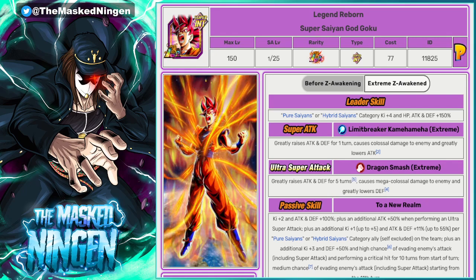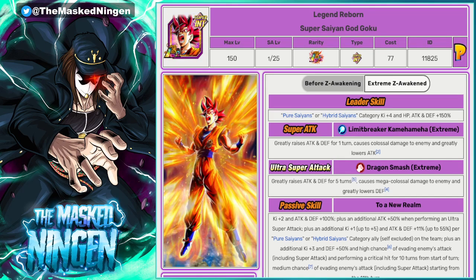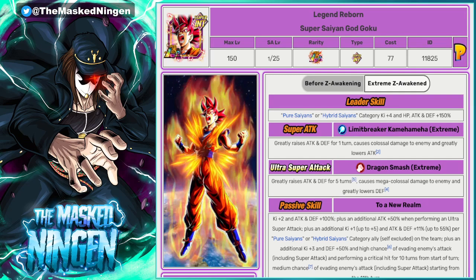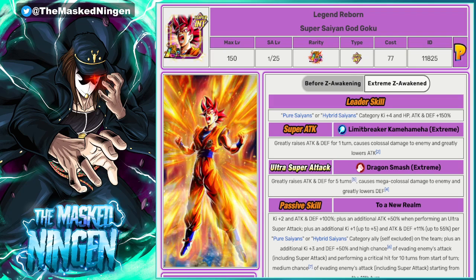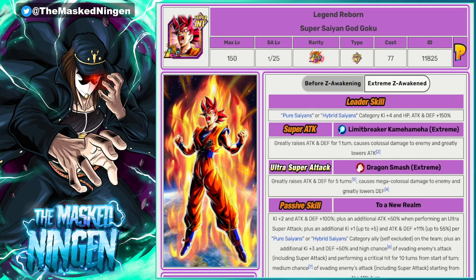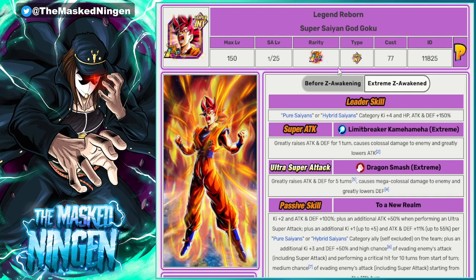Nowadays he's dropped down in the overall rankings because we now have the Dokon Fest exclusive God Goku, who despite not being an LR, I would say hands down is better than this guy. You could run them both on the same team, but the Dokon Fest God Goku kind of occupies the slot this God Goku would have taken up. You can run him in slot 1 and link him up with the LR gods, but you can't use them together. So his value kind of decreased with the release of the Dokon Fest exclusive Goku. But since this is an LR list and not a TUR list, he comes in at the number 9 spot.